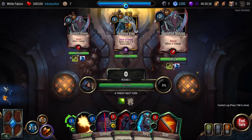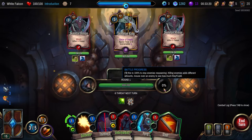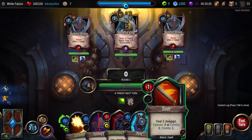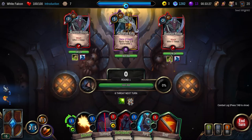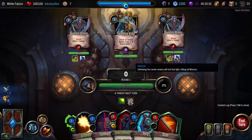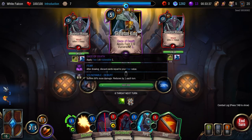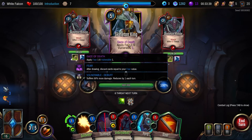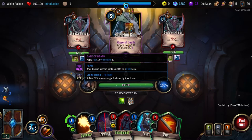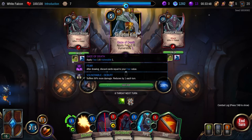So you can either choose to kill the minions — that will give only 5% to this. Let us see how much damage we can do to the main dude. When this enemy is destroyed, it will heal the Skeleton King before HP — it's not much. Defeating the center enemy will end the fight. Gaze of death — apply fear one and vulnerable. After drawing, discard cards equal to your fear value. Suffer 50% more damage, reduced by one each turn. Do we just try and smash down the middle boss?